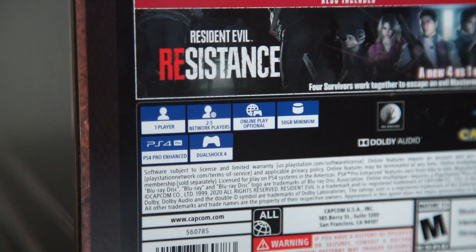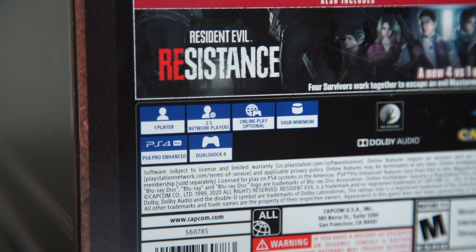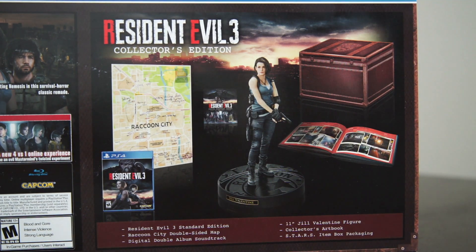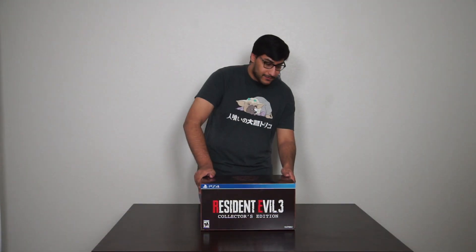So it's a one-player game, two to five network players, online play optional — because it includes Resident Evil Resistance. It's a 50-gigabyte minimum storage, PS4 Pro Enhanced. What's included in this collector's edition is the standard edition of Resident Evil 3, the Raccoon City double-sided map, digital double album soundtrack, an 11-inch Jill Valentine figure, collector's art book, and the Starz item box packaging. So let's gut this thing and see what it actually looks like from the inside.